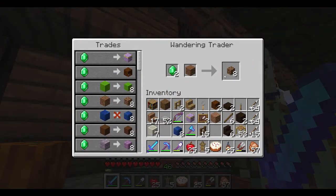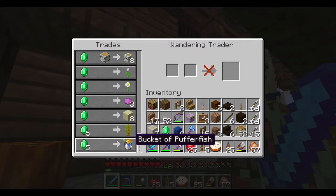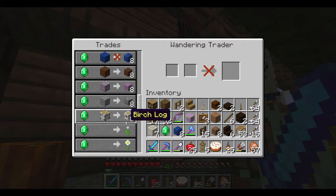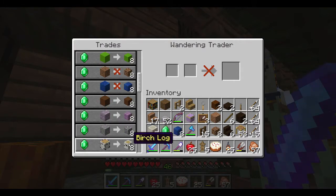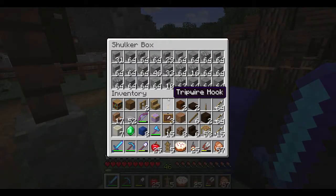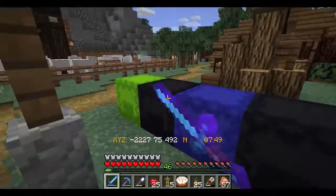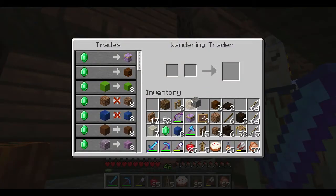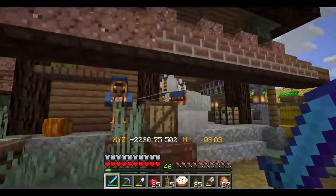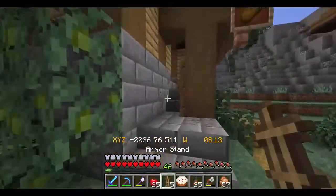I'll grab you. You've got some sand there. Andesite — maybe the andesite would be the best. I should have some andesite in one of these blocks. I don't have much andesite. Let's throw these in here. Let's put this cake in here too before I forget.